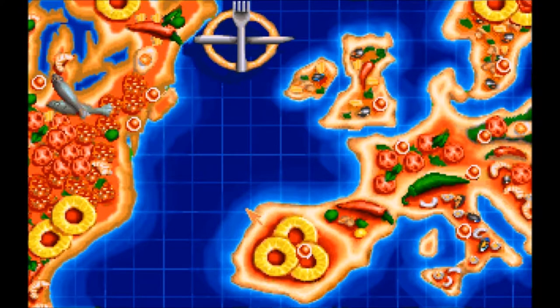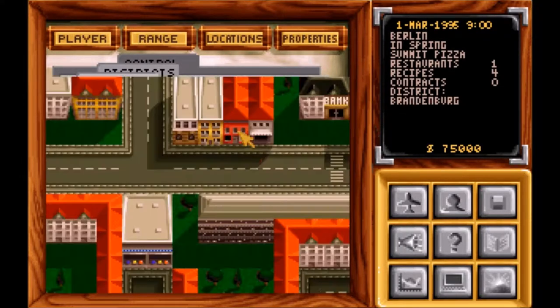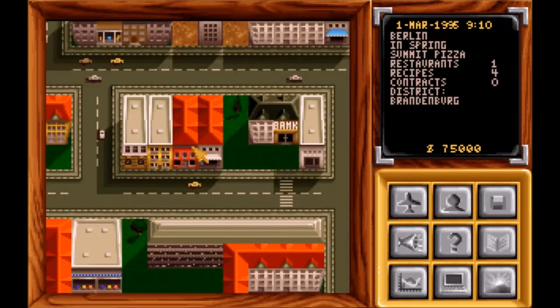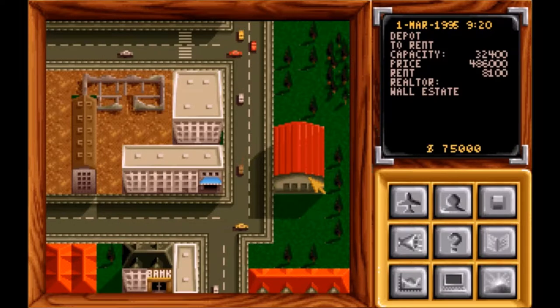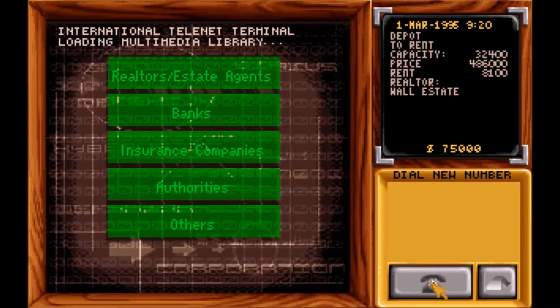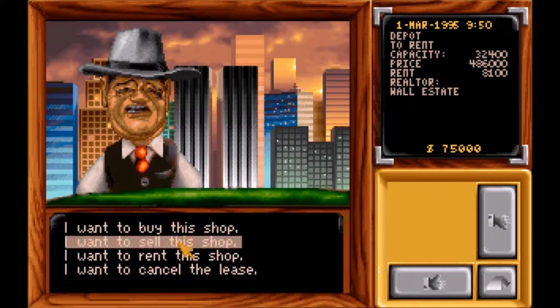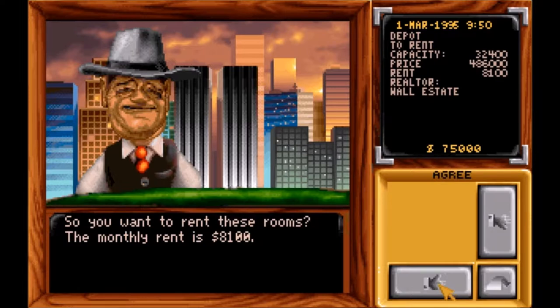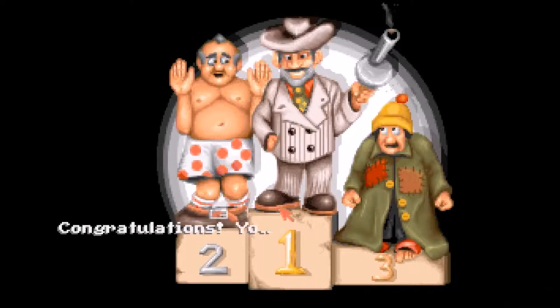We can start anywhere. I'd like to start in Berlin just for the heck of it. I do see our restaurant over here. I know everybody's been begging for more content, so that's what we're gonna do today. What I'm gonna do is rent this warehouse. Yeah, it sounds crazy to rent a warehouse right away, but we will make plenty of money. The realtor is Wall Street Estate.